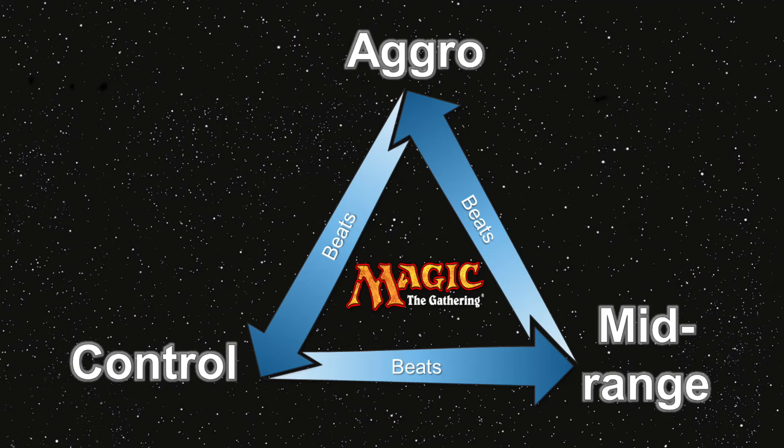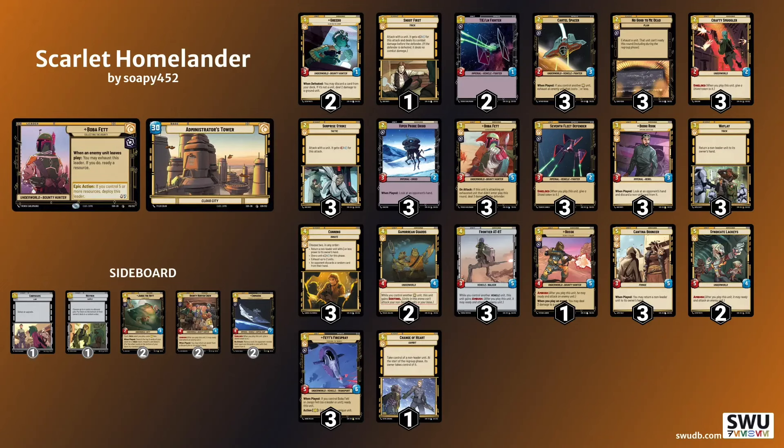In my last video I talked about where the meta is currently with a good spread of aggro, midrange and control. Near the end of the video I said I'd be taking Boba Yellow to my local game store championship, as I felt it had a good matchup into aggro, which I expected to see a lot of, and as a relatively aggressive tempo deck it would be able to hold its own against the new wave of blue control lists.